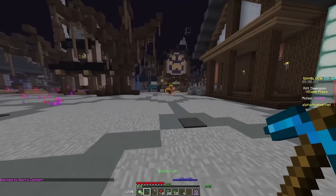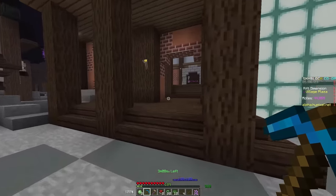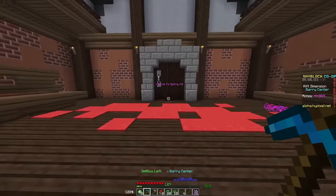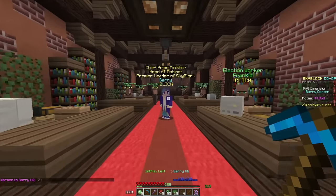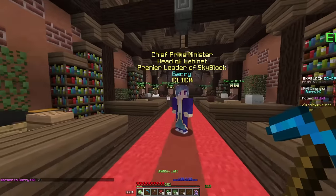The fourth time charm is the Skyblock Citizen time charm. In order to get it, you need to go to the Barry HQ, which is in the village plaza. When you speak to Barry, he'll tell you he has a bunch of protesters out front that he doesn't want to talk to, so you're going to have to talk to everybody there.